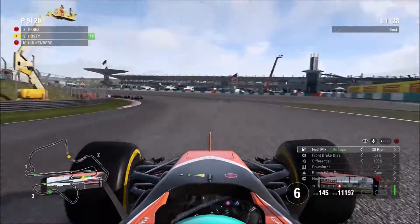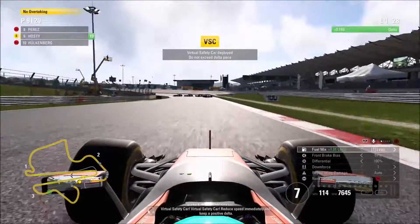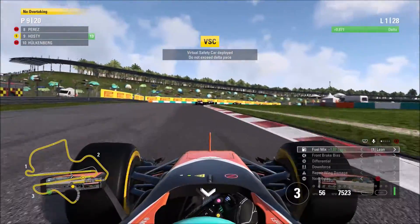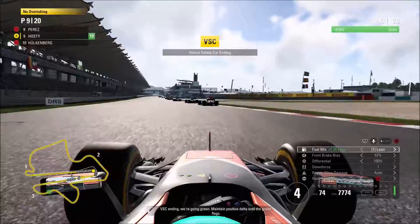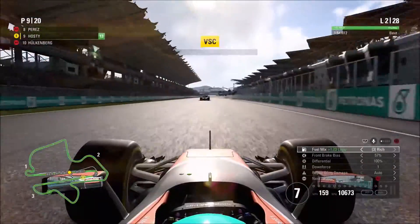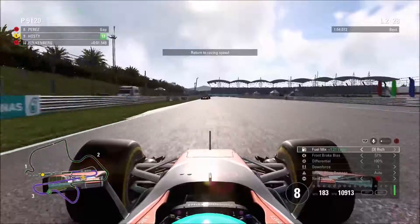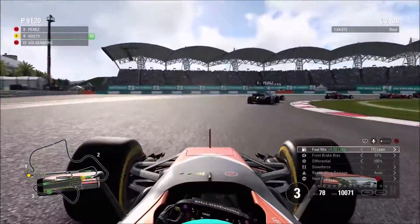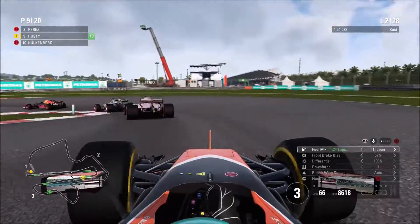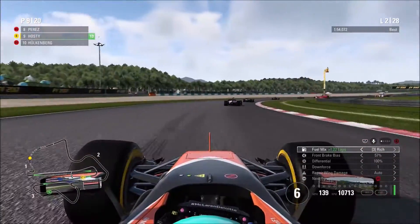Through the turn five and six sweepers, a virtual safety car is called — reduce speed immediately and keep a positive delta. The VSC ends and we go green. We appear to have closed a little bit under the VSC — maybe we weren't fulfilling the delta properly. There's a funny moment where the game gave us a purple sector three and then cars behind had to adhere to the VSC, suddenly breaking that sector. Anyway, we're back to green.